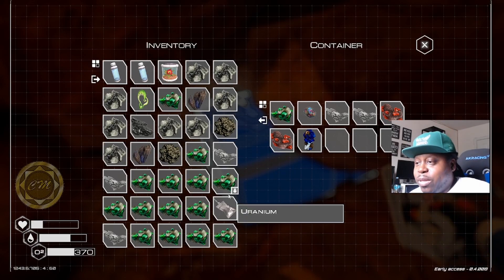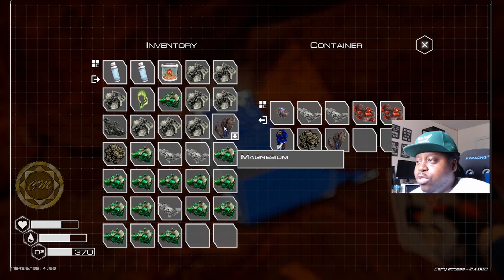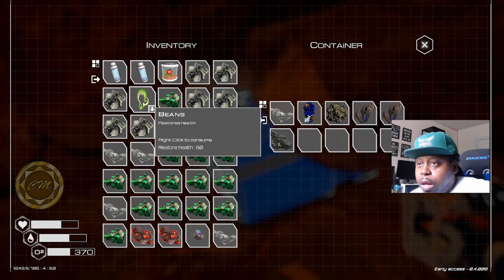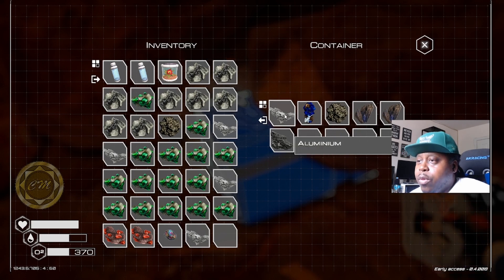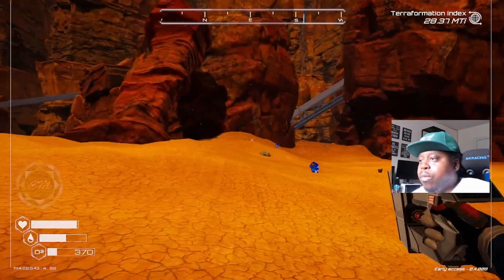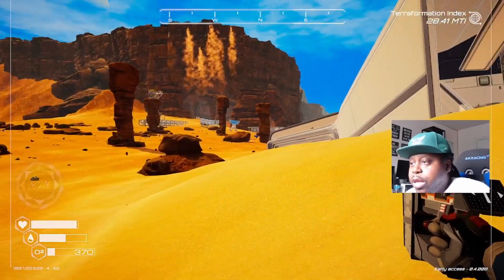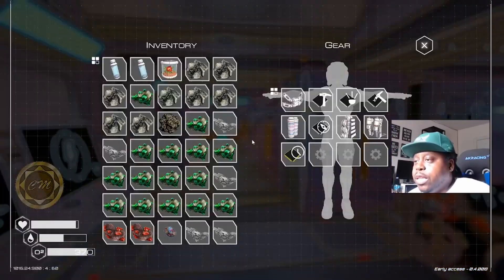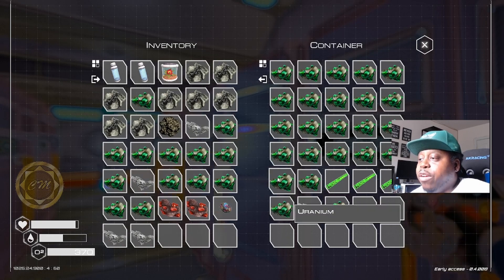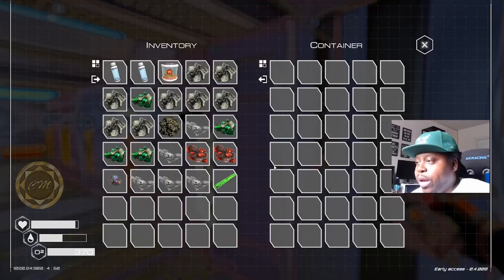Oh look at that — a nice one! I'll swap out these resources. Let me get this aluminum — there's a lot of aluminum through this little area if you're in this area and don't want to go all the way to the aluminum fields. All right, let's see how we're looking — it's a nice amount of uranium, let's put it in here. I've been converting some of these to rods and figured out what the recycler is good for, but we'll come back to that.